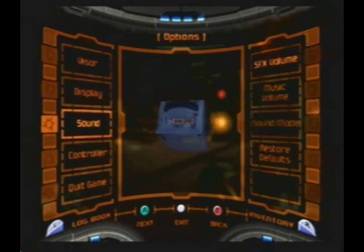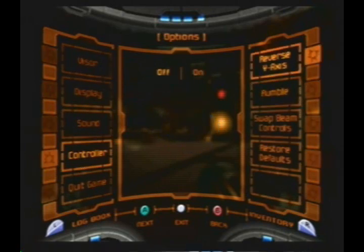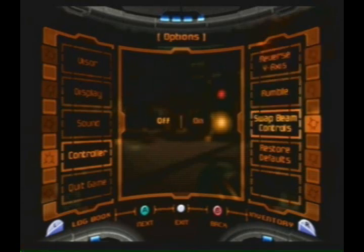Stereo. Controller: rumble on, reverse Y axis off. Basically, if you reverse the Y axis, if you press up when you're aiming, you'll aim down, and if you aim down, you'll aim up — I call it airplane controls. Swap beam controls: if you have this on, instead of using the C-stick to switch between beam weapons, you press C to switch the visors and D-pad to use the beam weapons.